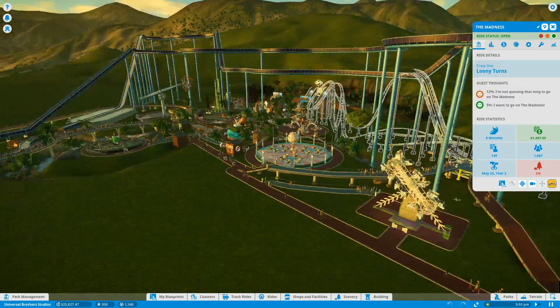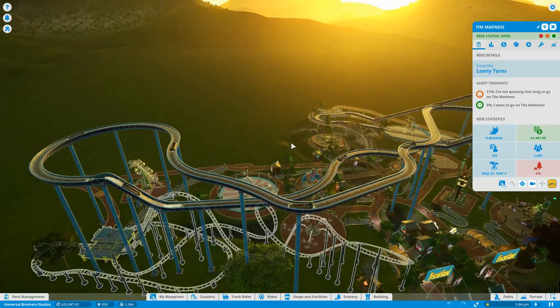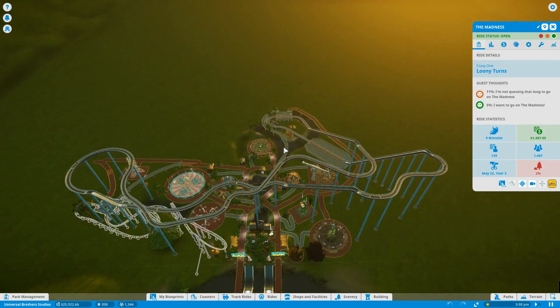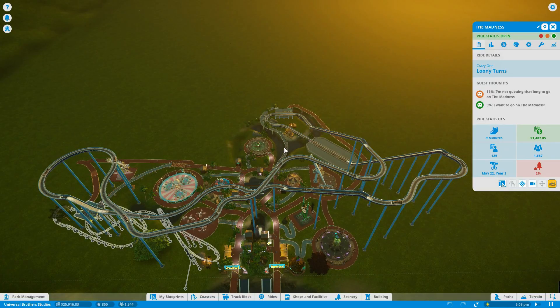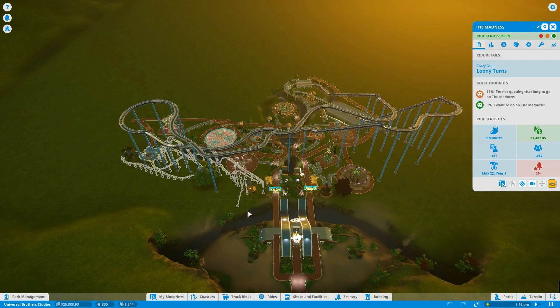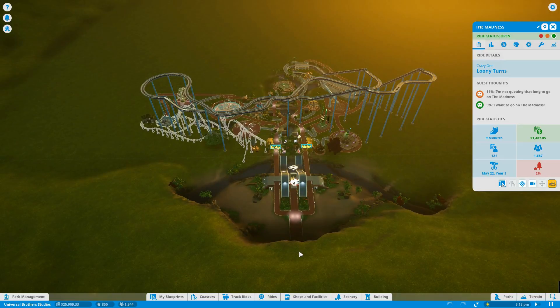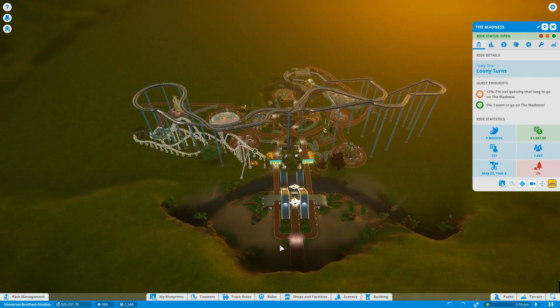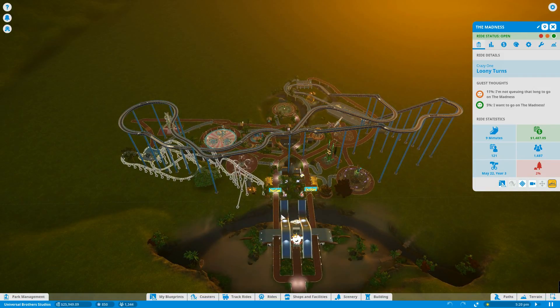This is the pre-built log flume ride. You don't have to use the pre-built ride - you can design your own from scratch and it'll be awesome. Same with the coasters - you can design your own coasters from scratch. I've just used the pre-built stuff just to check it out, to see how the game works. You start with a blank square and you can choose between different biomes. This one is the tropical one because I wanted a kind of pirate theme park.